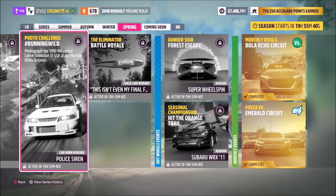Hello and welcome back. This week's photo challenge is called 'Running Wild,' and it wants you to photograph the 1999 Mitsubishi Lancer Evo GSR at the Horizon Wilds Outpost.